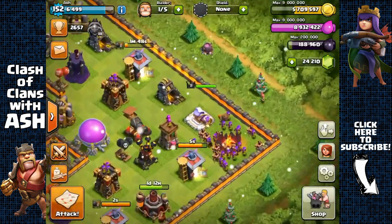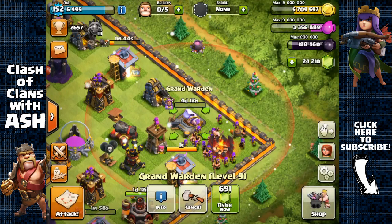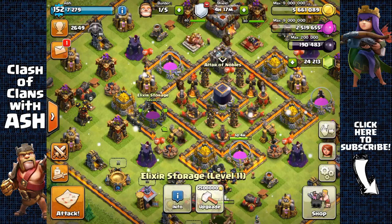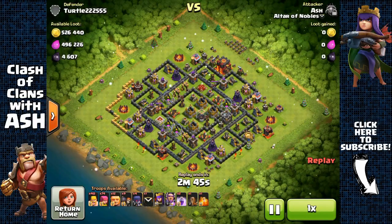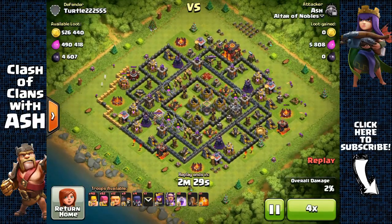One thing I've been noticing is that a lot of people are rushing to Town Hall 11 for the Grand Warden and level 3 witches because of how overpowered they are. They make wars much easier — you can now 3-star Town Hall 10s and even destroy Town Hall 11s because the eagle artillery is just a horrible defense. It's not really that good.